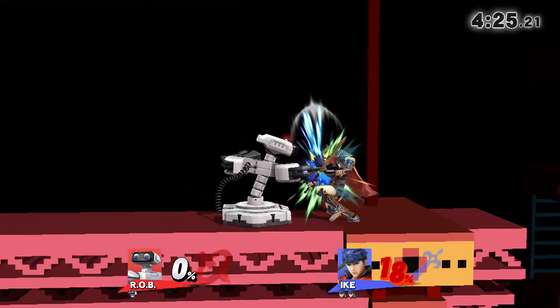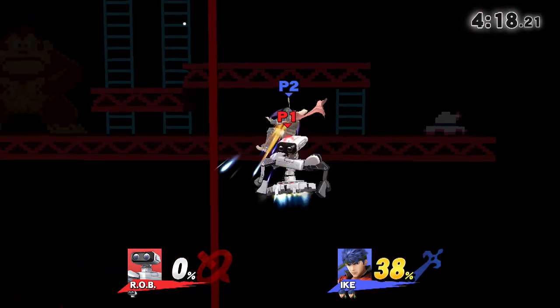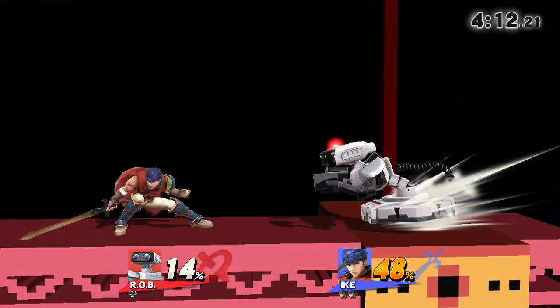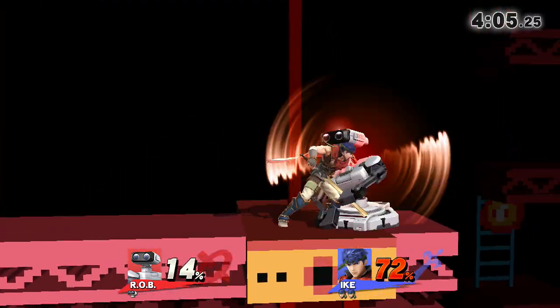His up special you can aerial out of. You can also nurse the up special thruster jet — start the up special then cancel it with an aerial and keep going a couple more times to change your trajectory or speed. It's a good mix-up too; people might not see it coming, and it's fantastic for edge guarding along with the gyro and laser.